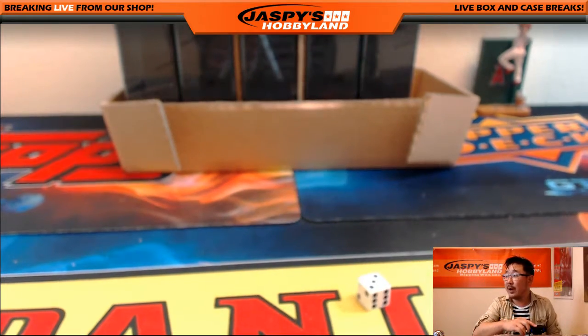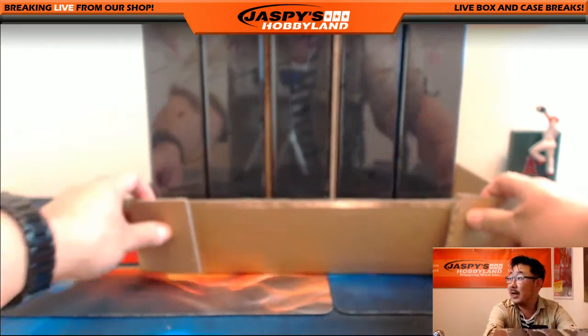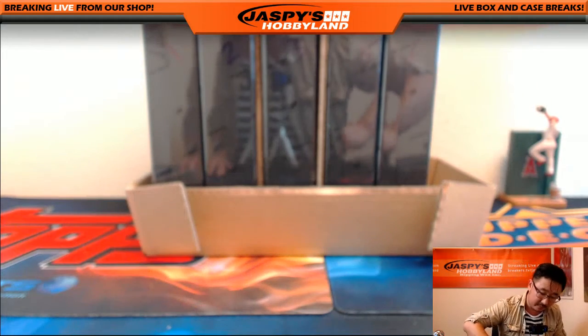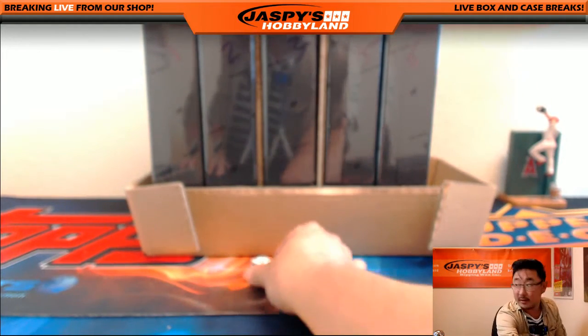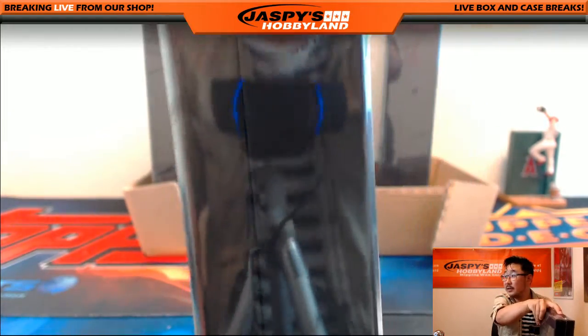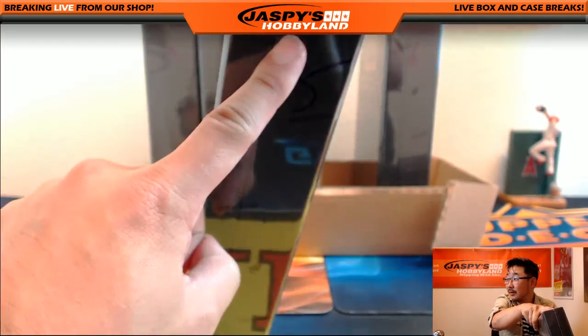We have boxes one, two, three, five, and six left, as you can see on screen. We'll just roll the die and see which one we're going to do. We're going to do five — and there is number five right there.